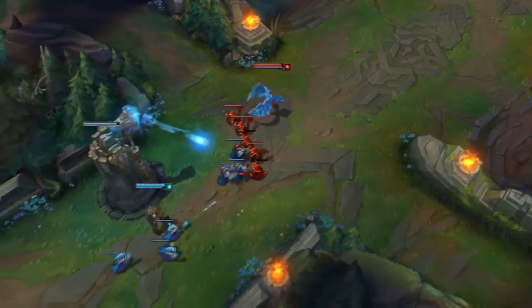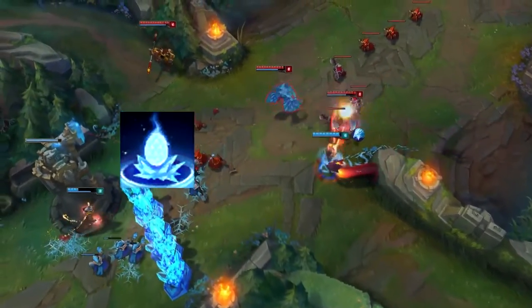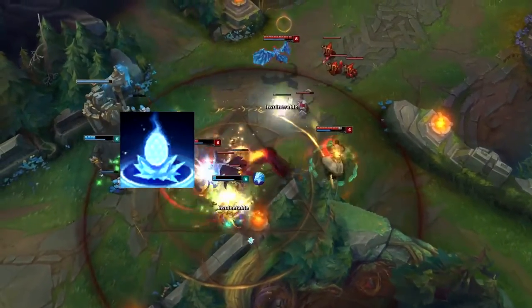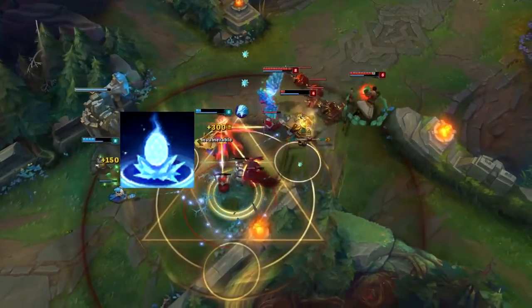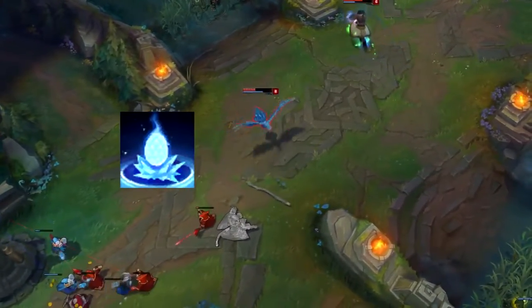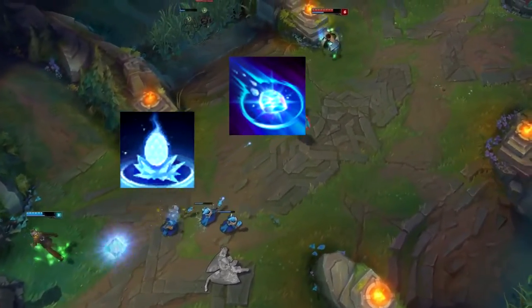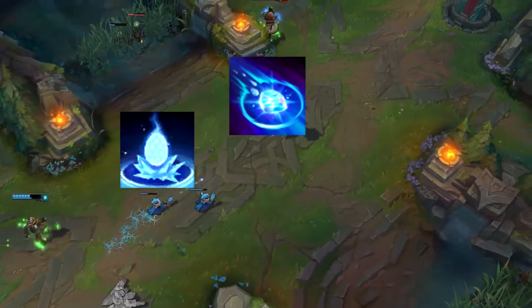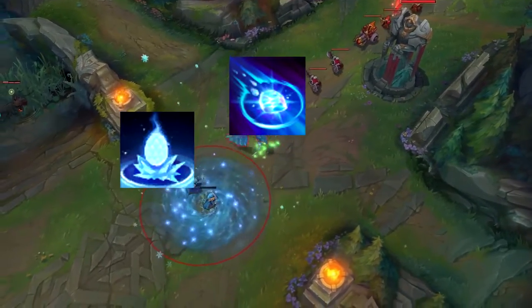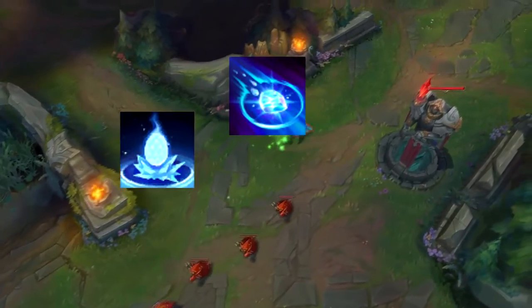Her passive is basically a free Guardian Angel which revives you every time you die. It has a cooldown of five minutes and it can save you in a lot of situations. Her Q is basically an AoE stun which you can reactivate — it explodes when reactivated or when it reaches Q's max range, dealing damage and stunning enemies inside it.